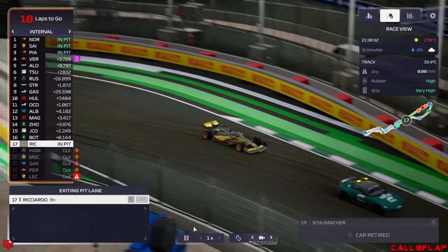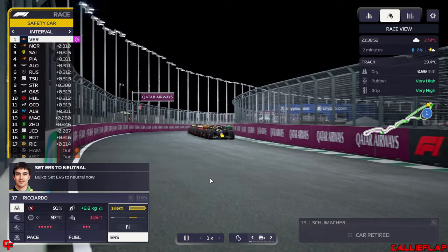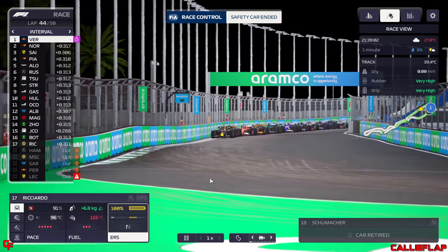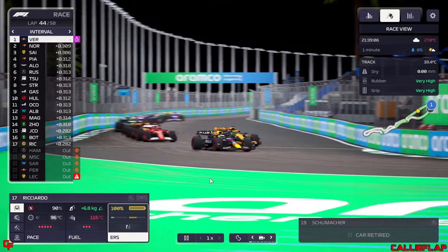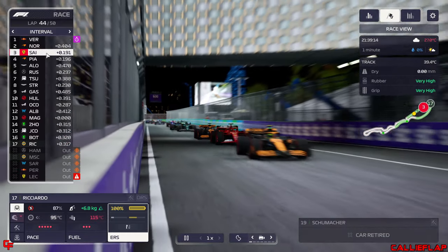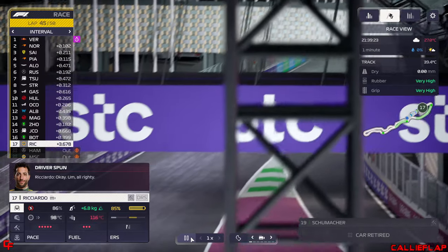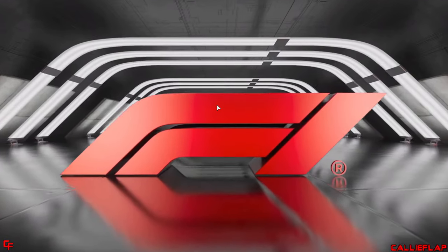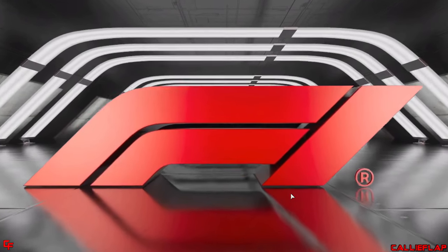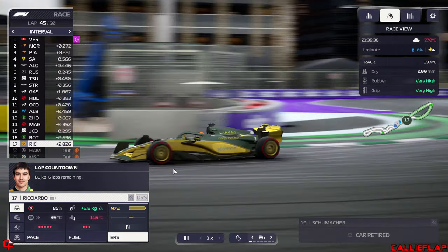With six laps to go, the safety car heads into the pits and we get racing. Max Verstappen leading the way — and we have another yellow flag. Ricciardo has spun on the restart! The car just lit up the rears. The gap is 2.4 seconds to the pack. Using battery, we enable Ricciardo to close up to Valtteri Bottas, and Magnussen and Correa are dropping back towards us. There's a chance in these last few laps to get ahead of them.